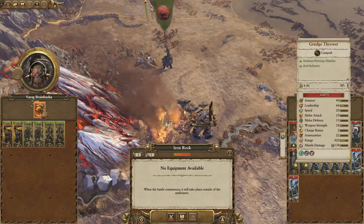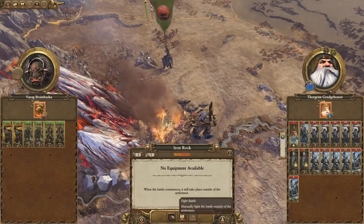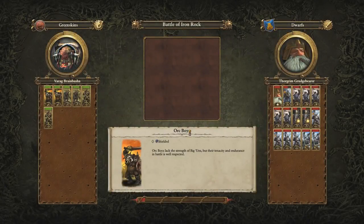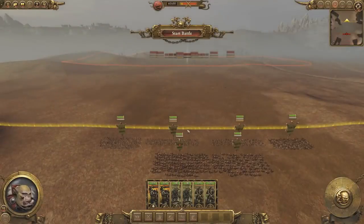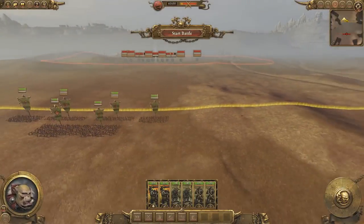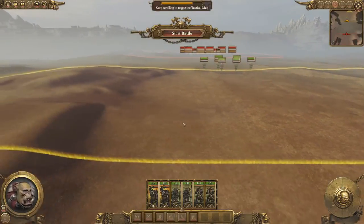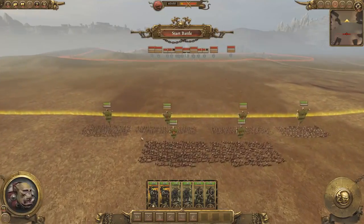What do they have? Grudge throwers and quarrelers. We do have city walls, I think — we can try it, but I don't see us doing very well. I wasn't expecting to get invaded by the dwarves anytime soon; I was more worried about the Red Fangs. Oh, we're actually on open field — not in the city at all. Yeah, we're toast. This is gonna be ugly for us, this is not gonna be a fun day.